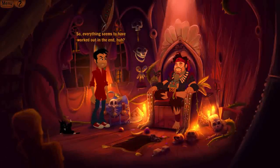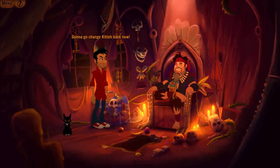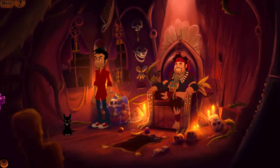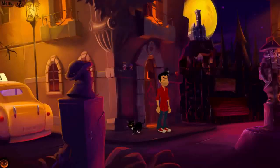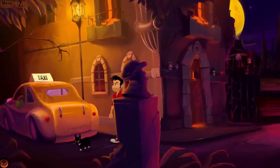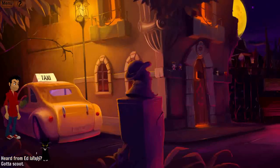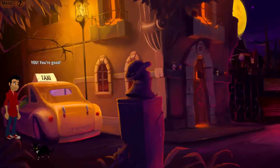Buzz says: 'So everything seems to have worked out in the end?' — 'Not everything, but yeah, it's a start. Gonna go change Kid A back now.' — 'You do that. Please. See you soon.' — 'Not too soon.' And I guess this is probably where the demo ends, because that was a fair bit of time spent with this. I didn't even look at everything in this game. That was quite nice.